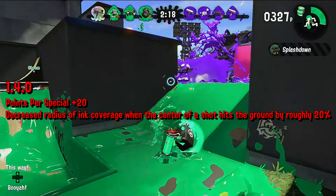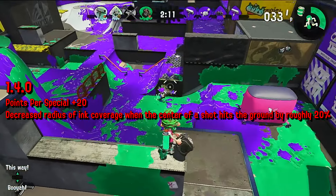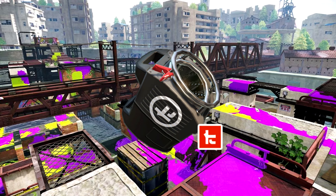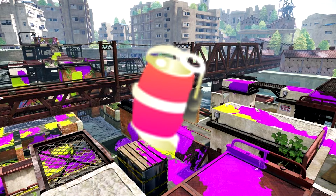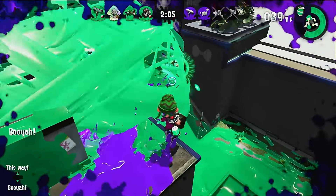Nintendo would catch on to the abilities of the machine, and in 1.4.0 increased the points per special by 20 points and decreased the inking of the Sloshing Machine. These changes made its special far more difficult to come by and were pretty significant nerfs. The machine would be mostly ignored and unused until the Kensa Collection released, bringing with it the Kensa Sloshing Machine — the first time the machine got its now-iconic Fizzy Bomb.